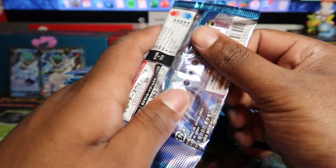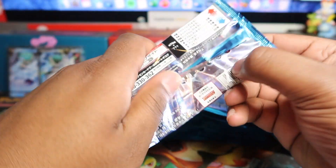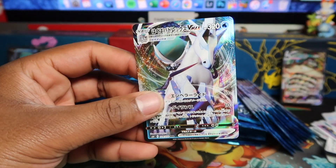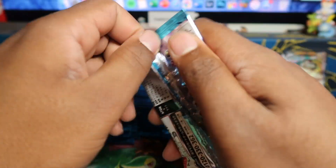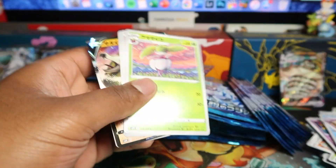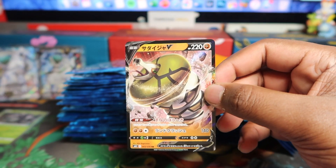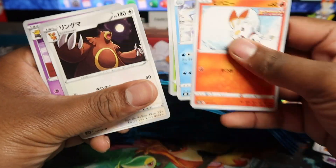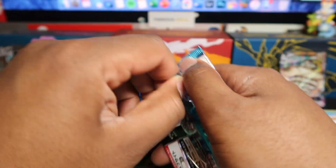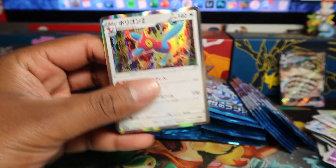There are some alternative artworks too — Thundurus has one, for example. Nothing there. I want to open these with scissors but I'm doing it on camera so we're just going like this. Another V-Max Ice Rider here — we'll put that to the side. There's also the rainbow forms and gold secrets, though they're not as nice as Jet Black's options. We got Porygon Z.